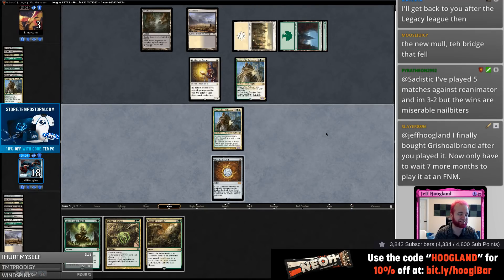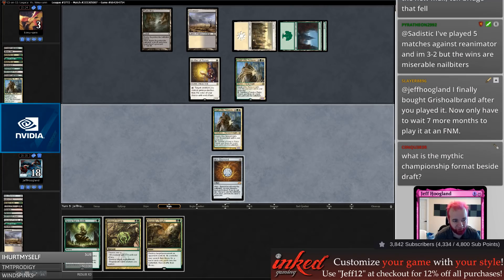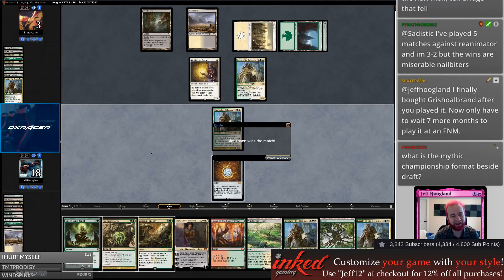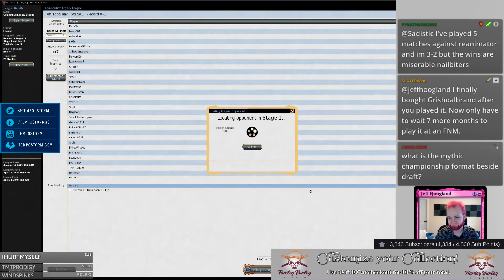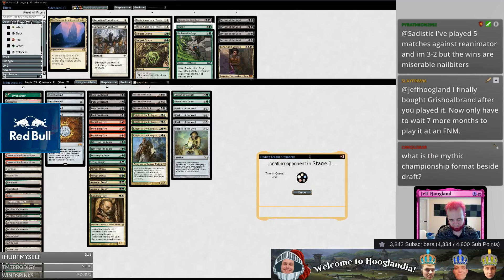Green or black source — what if… Magic. It's always funny how the 26-land decks never have lands. I know I Wastelanded myself there, but if we'd have hit the green source or black source this turn we'd have Golgari Charmed and killed Mom. I guess they would have given protection anyway, so we're probably dead regardless. The Wasteland mirrors in Legacy are not super enjoyable.